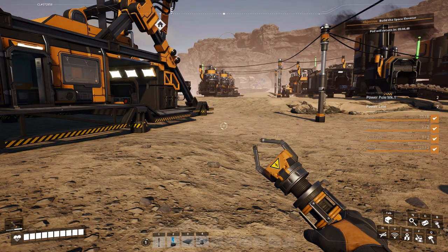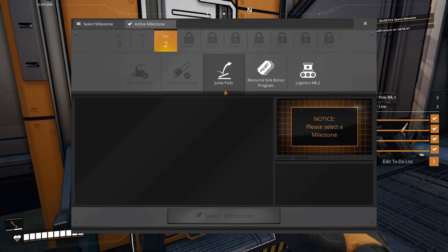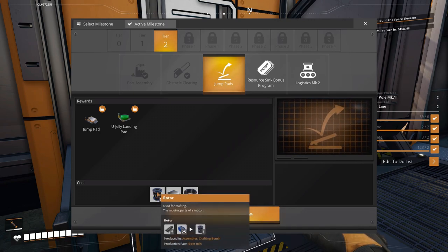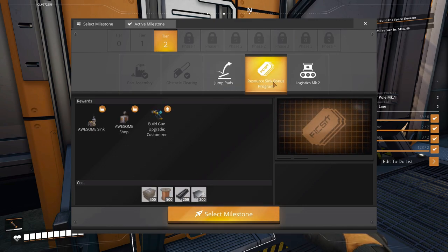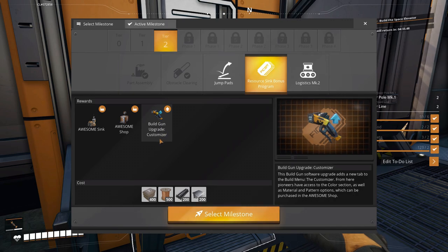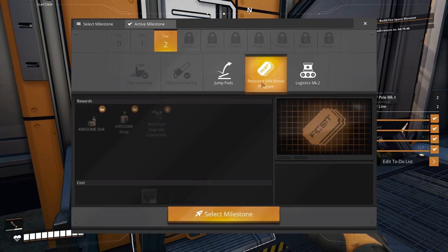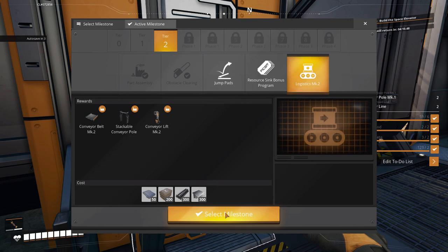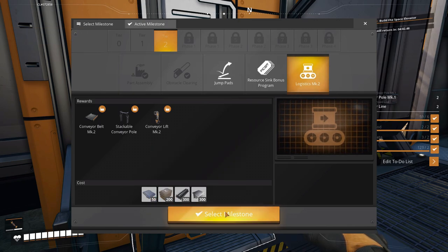So we've got that milestone up. Let's see what our next milestone is that we need to reach. There's a jump pad option, a build gun upgrade customizer, and we got logistics. I actually think we're going to do the logistics first, because I think those items will be more useful to us. Once we get the rods and stuff in place, those are going to be produced for us automatically. So let's go ahead and select that.